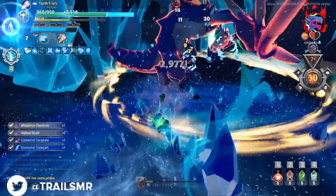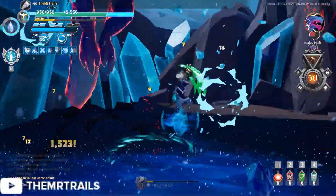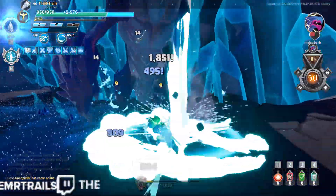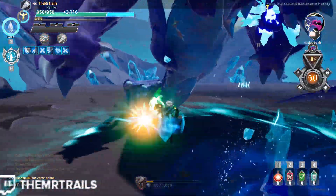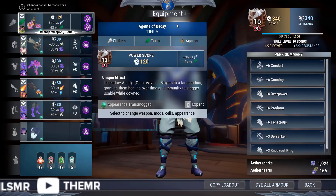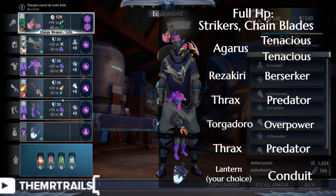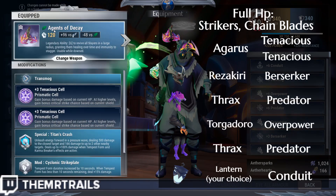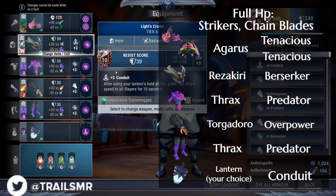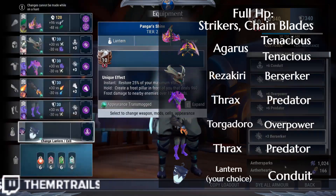Let's start with the full HP versions of the builds. I only stumbled upon this option when I was looking for a way to have both Predator and Overpower on the same build as Tenacious and Cunning. The Skarn Tenacious half HP build typically has to choose between Overpower and Predator. So we've got your choice of Lantern with a Conduit inside, Thrax's Feet with Predator inside, Torgadoro's Gloves with Overpower inside, Thrax's Chest with Predator inside, and Rezakiri Helmet with Berserker inside. We're sacrificing 4% damage from Tenacious to get 20% damage from Berserker — a worthy tradeoff. In our Agorist legendary weapon, we have 2 Tenacious Cells inside.